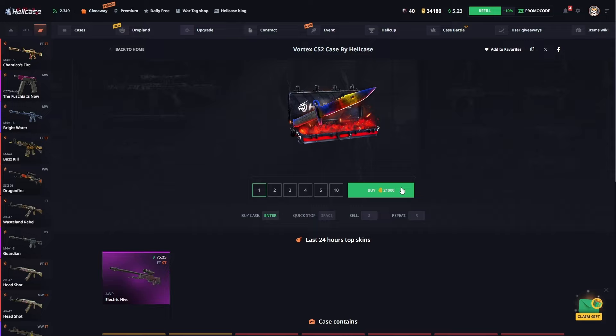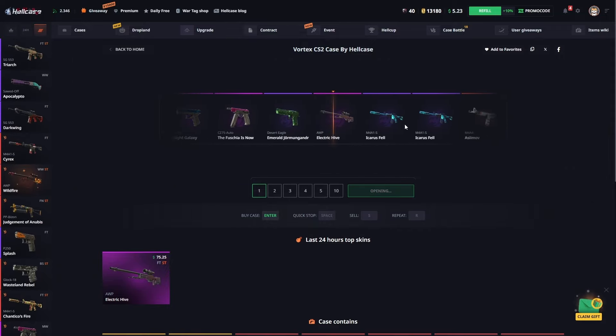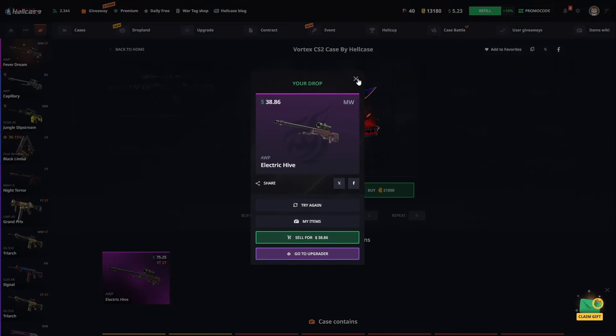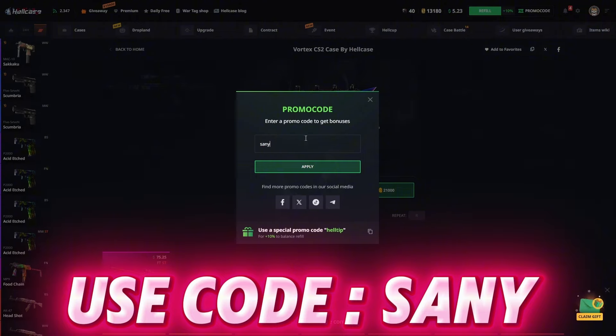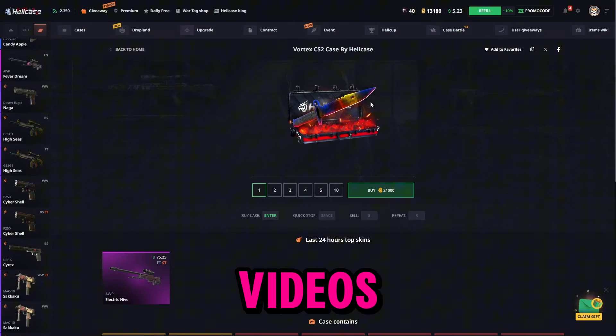Now friends I'm opening one from this box. I think this is thirty dollars — indeed we've acquired another nice skin worth forty dollars. If you'd like to chill like this on Hellcase, go to the promo code area and use my code for an extra 10% bonus on your investments. If you want more Hellcase videos, don't forget to subscribe to the channel and support me. See you in the next videos — goodbye!